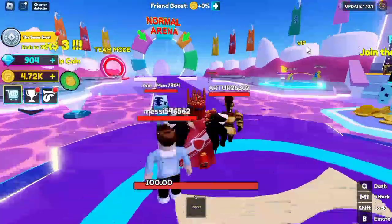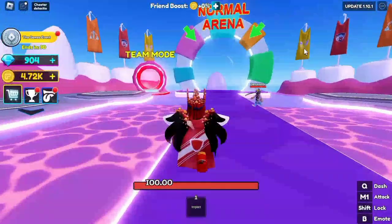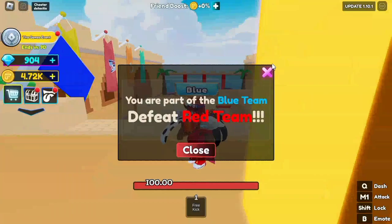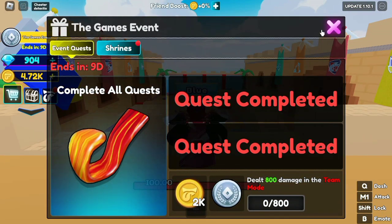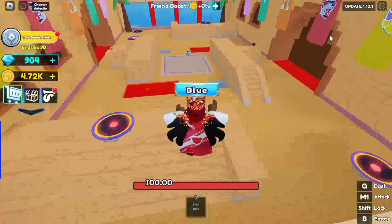Then you have to go to this portal — the red one, the one that says Team Mode. And here's a trick: if you see that two people are fighting, you can use that to your advantage.